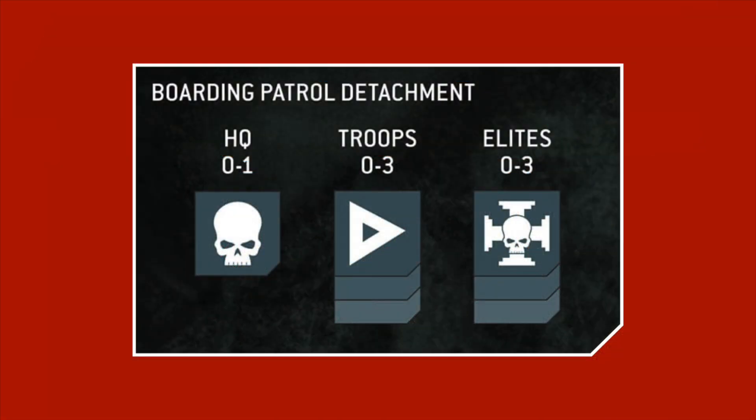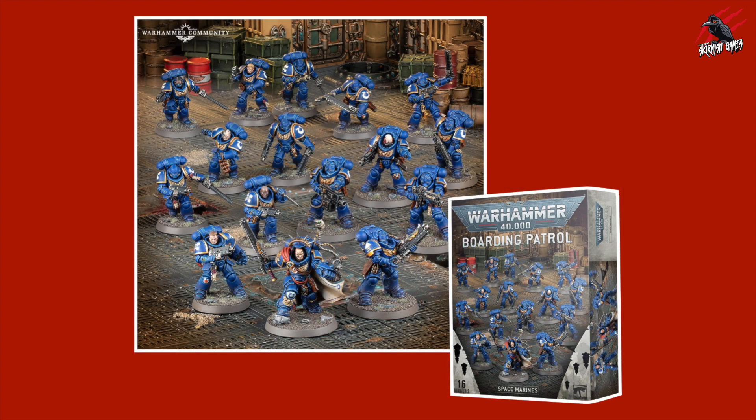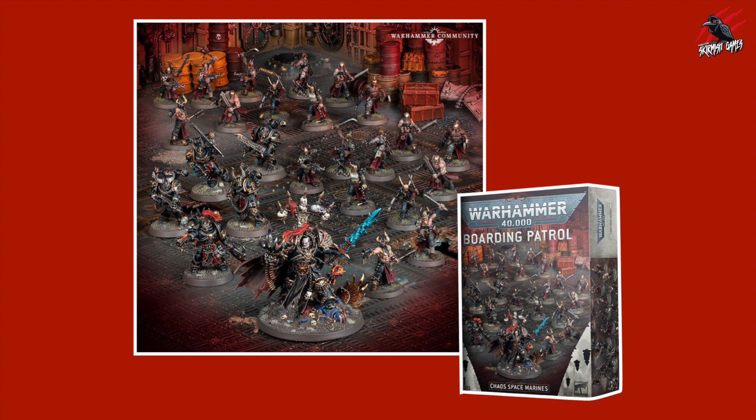If you're not familiar with how boarding actions work, you have to muster a 500-point army using the boarding patrol detachment rules. You can only choose from HQ, Troops, and Elites unless the rules specify otherwise — sometimes you're allowed to take fast units, but you're limited to one normally depending on your army. Personally I find it a little bit too limiting, and I'd love to see Dreadnoughts in my Space Hulk — there's plenty of room for them, especially the old ones. I've done an introduction video which I'll link at the end, and you can also find boarding patrol videos for Space Marines and Chaos Space Marines.